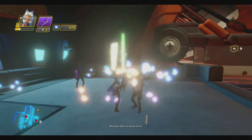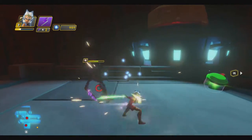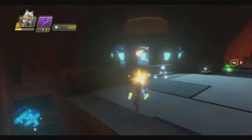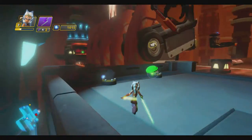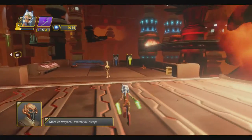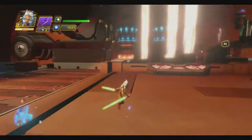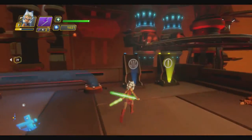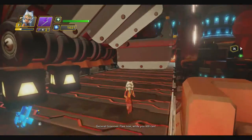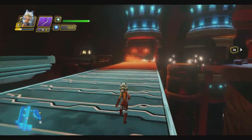If you're playing as a Jedi, you can use your force powers to stagger and knock enemies off balance so you can take on enemies in small groups instead of getting overwhelmed by a large army. Watch your step on those conveyors.